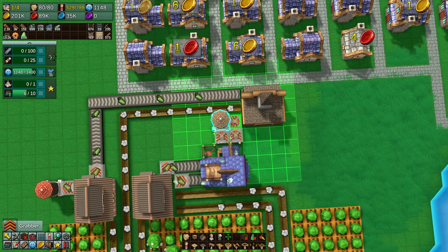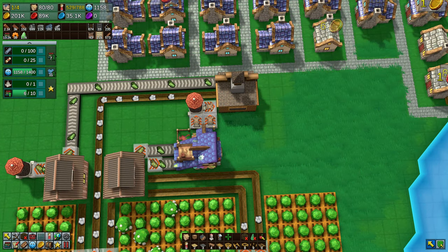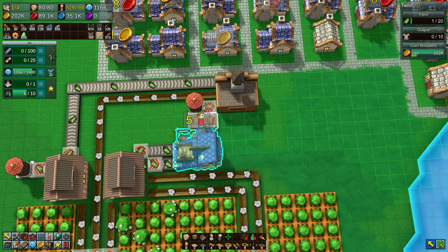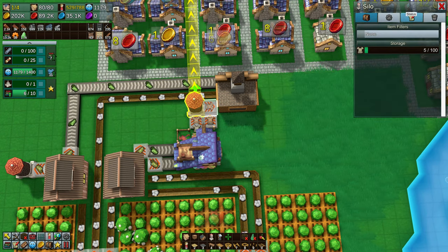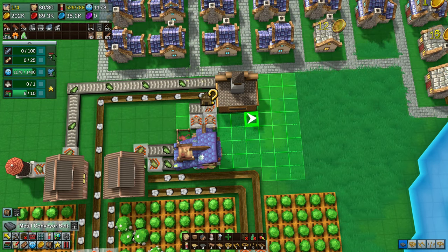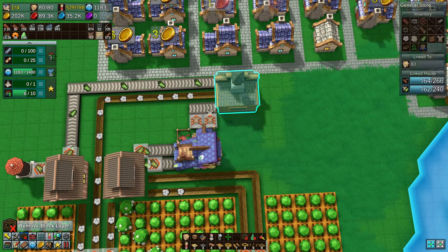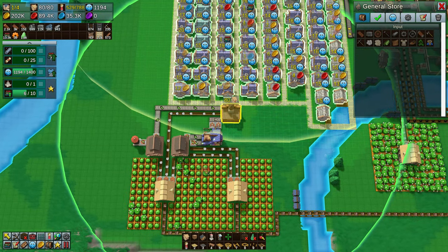Just like that — same problem, easier solution. Now we have all of those items going in: plenty of cloth, plenty of cotton, and plenty of clothes, which means we're getting plenty of blue coins. We're at 80 out of 80 houses and only using 529 people out of 788.